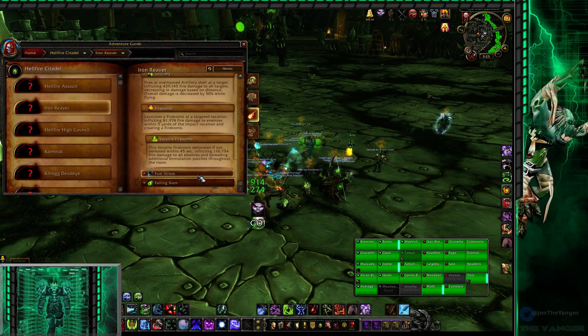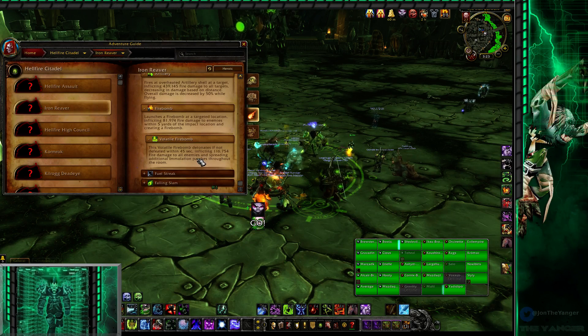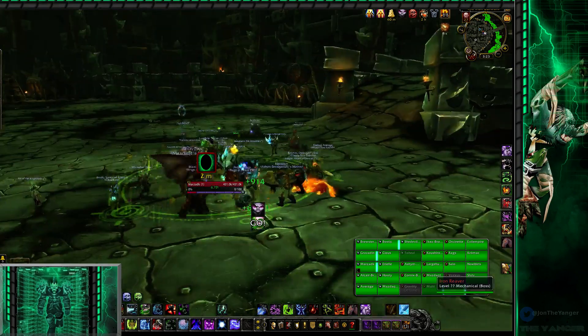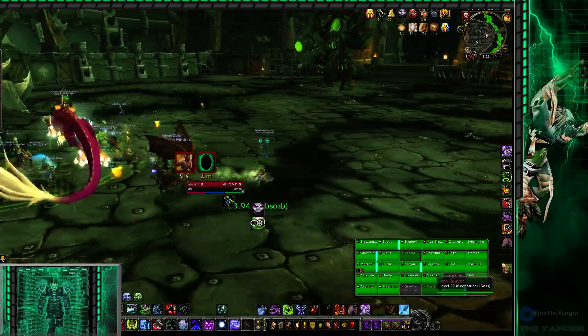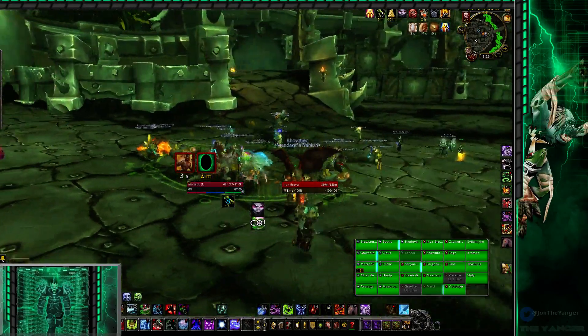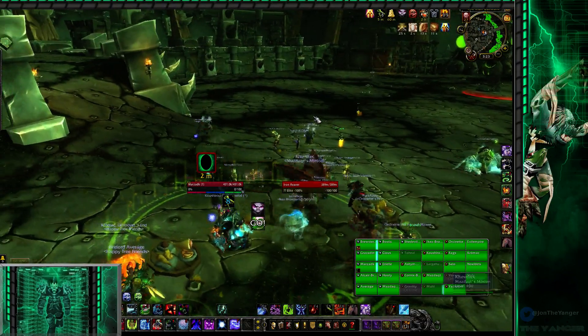Yeah, that's the link for it — deals 100 to all enemies if not defeated. Oh, what am I thinking? Oh, I'm thinking of artillery. Wait, no I'm not thinking of artillery. What am I thinking of? I'm thinking of falling slam — the ability that ends the phase. Yeah, that's a green circle. Oh, markers are back, yay. But I mean, the two that were still up were almost dead anyways. Right, like, if they're still alive the bombs are easy to kill — they die so fast. Yeah, I couldn't even get a moonfire off and then tried to wrath and somebody already killed it.